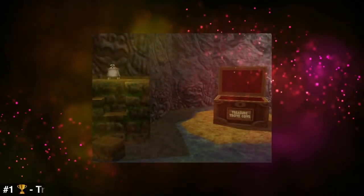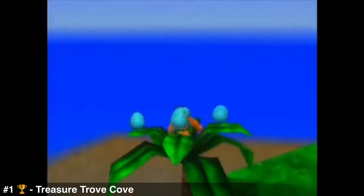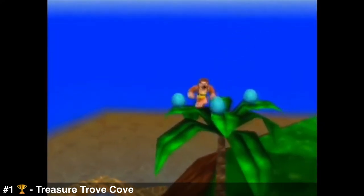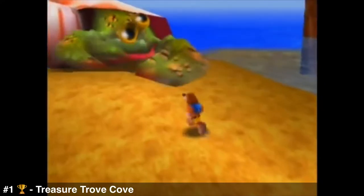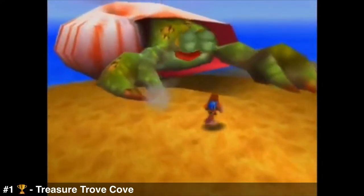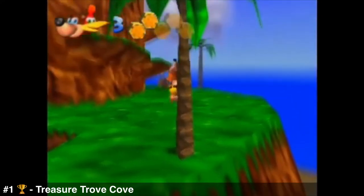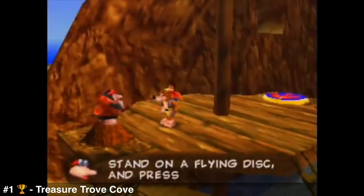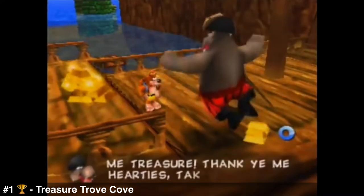Number one: Treasure Trove Cove. From the first two minutes I spent in this level I already knew it was my favorite — even before I knew about the note bar requirements for later levels. I nearly 100%'d it without even knowing that, just because I wanted to do everything here. I love the enemy types, the beach setting, the climbable palm trees. You learn great abilities like the super jump and flying, and you get to meet the pirate hippo whose dialogue is just burping — which never fails to make me laugh.